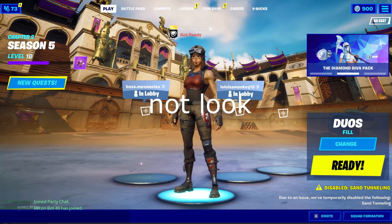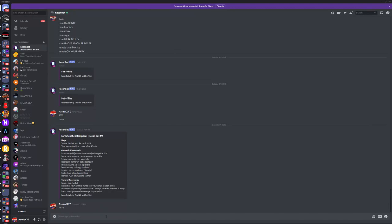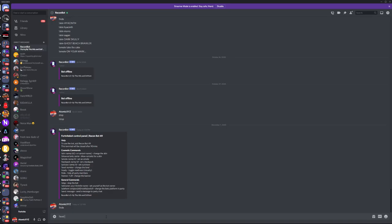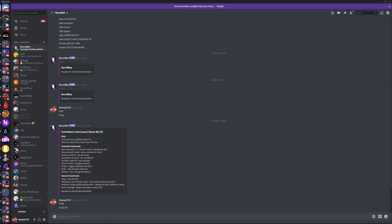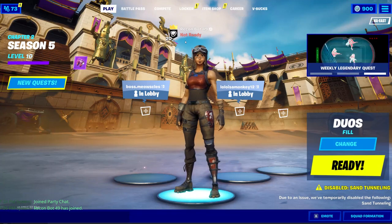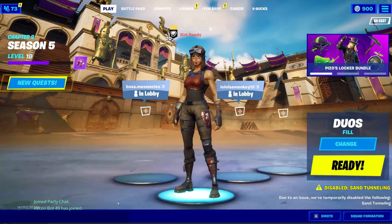If you want to change the level to make it look more realistic, just type exclamation point level, then a number — for example, level 20, since the season just started. The level will be changed to 20 right away.